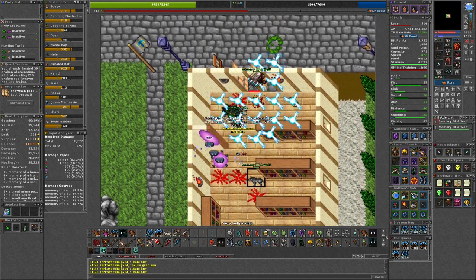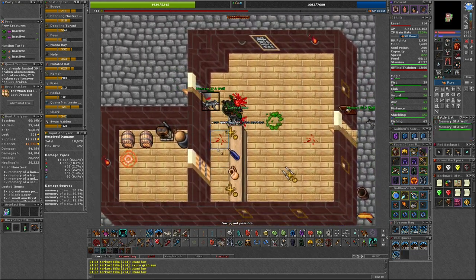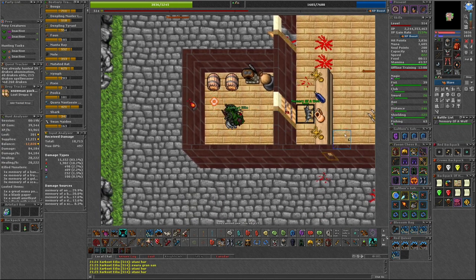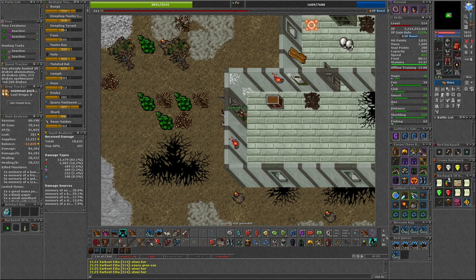The eighth and final picture is Kalsinia. This is painted in the Time Travel Dungeon. In the Thais area, you enter a portal in Frodo's Tavern which will take you to the correct area.